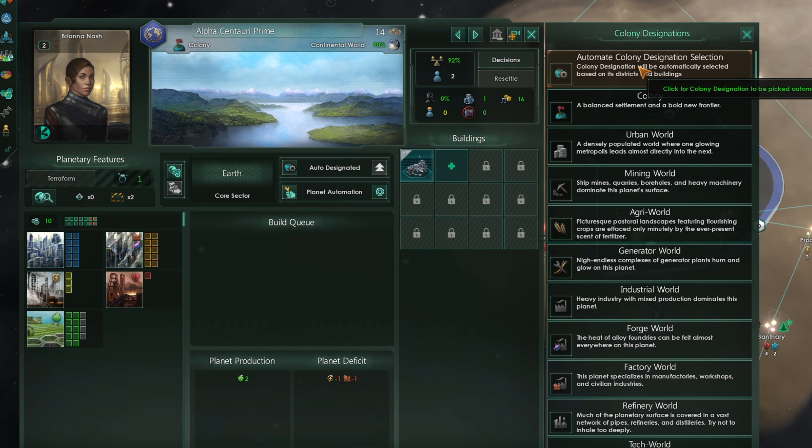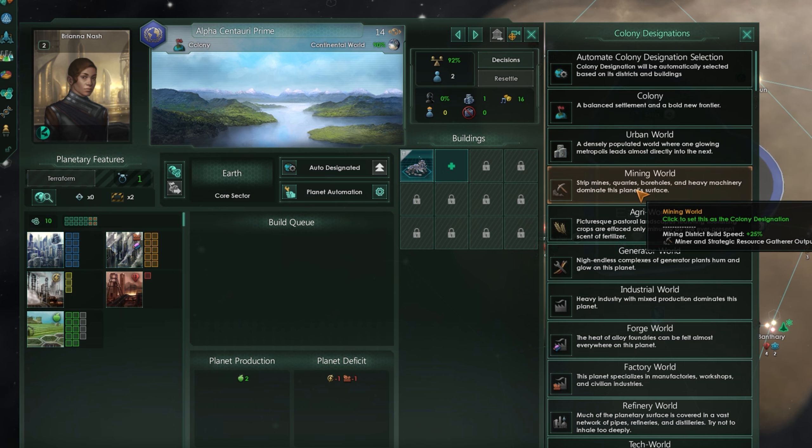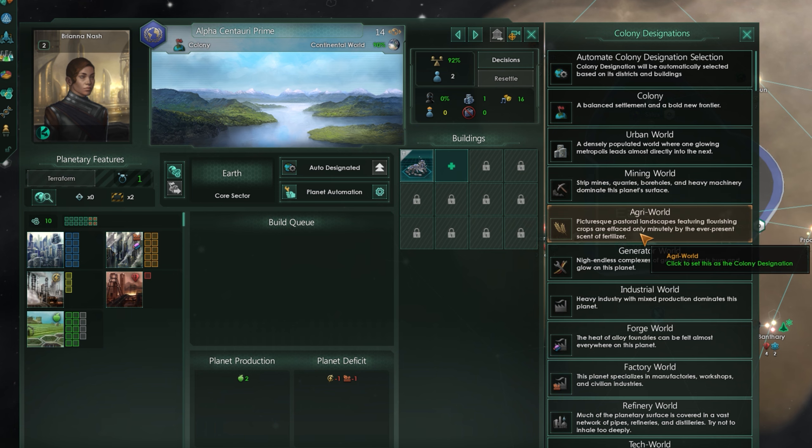Designations — this is basically you deciding what the planet's main focus is going to be. Don't worry, it doesn't stop you from being able to build anything. All it does is grant bonuses to specific buildings and workers in those buildings.